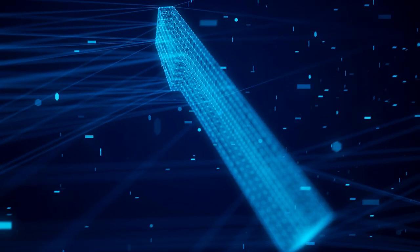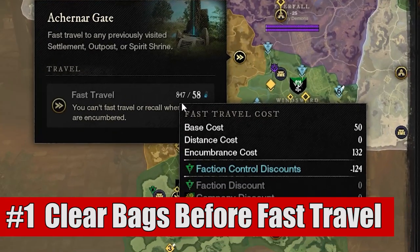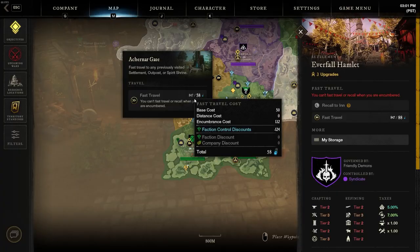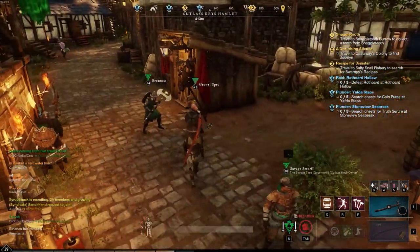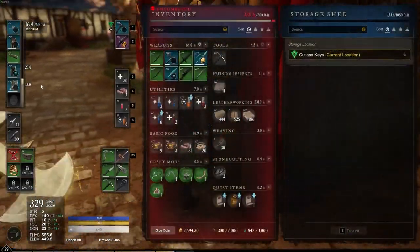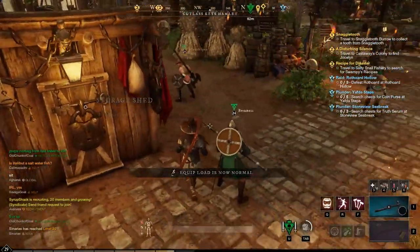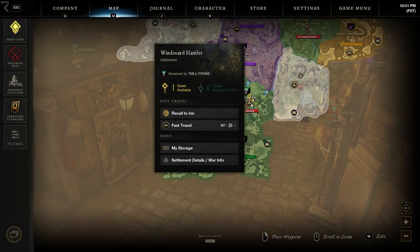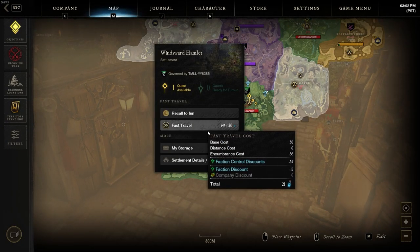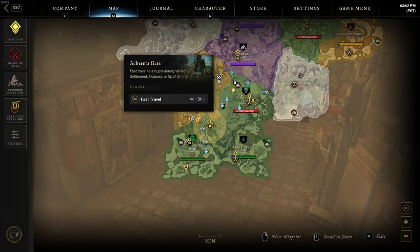First up on our list is that you should be doing your best to clear out your bags of everything you don't need before fast traveling. Based on what is inside your inventory, you will get a penalty for fast travel and have to consume more Azoth. This isn't the end of the world if you need to transport a few things, but if you're trying to transport your entire bank, you can expect this to cost you quite a bit.